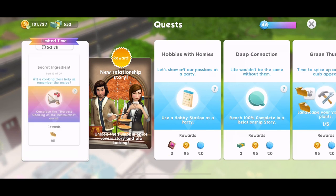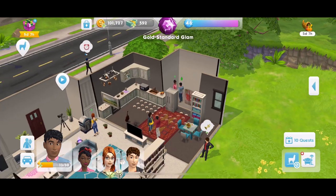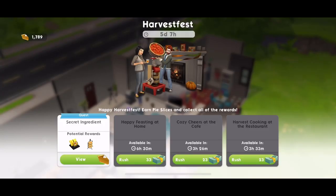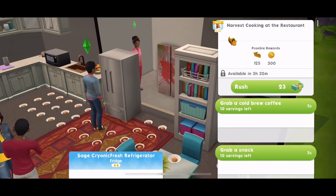Part 13 is: will a cooking class help us remember the recipe? Complete the harvest cooking at the restaurant event. We've already started and actually completed it — we're in the cooldown period with three hours and 33 minutes to wait. We can rush it with SimCash but I'm not going to. You click on the fridge to start it, and it takes six hours over at the restaurant. We'll get it started when we can.